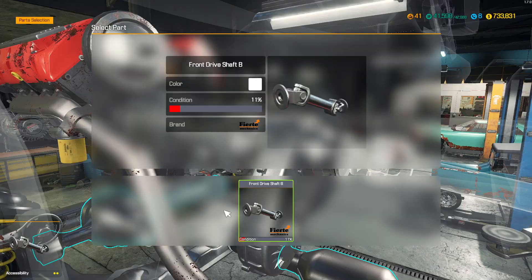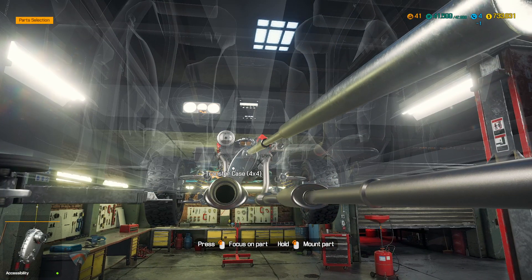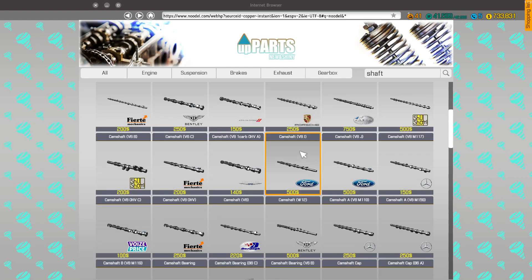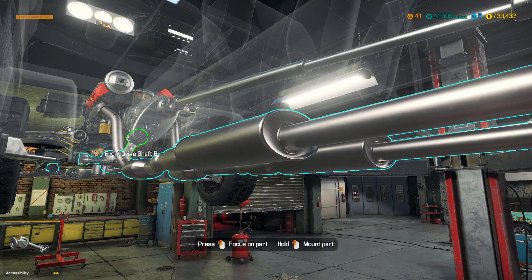Now this front drive shaft B — I need one of those. And that drive shaft is fine. It's a long son of a bitch, isn't it. So what is it — a front drive shaft B. I think shaft search should return that one for us. Shaft — there we go, down to the Fs — front drive shaft B.